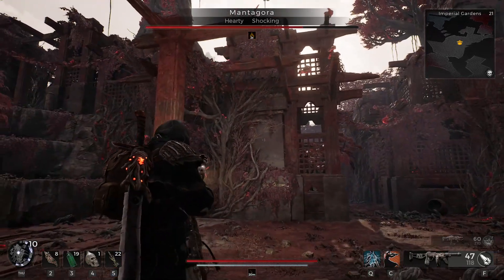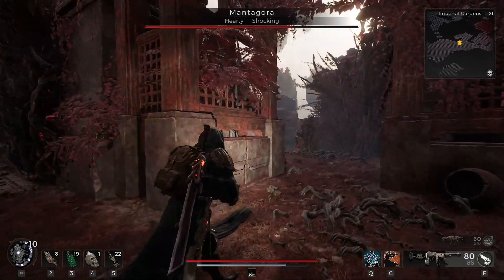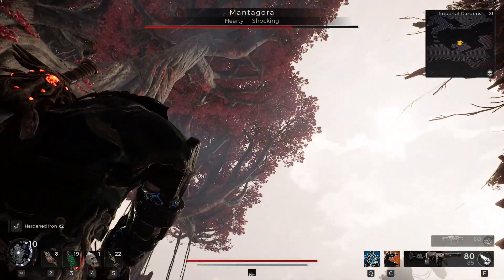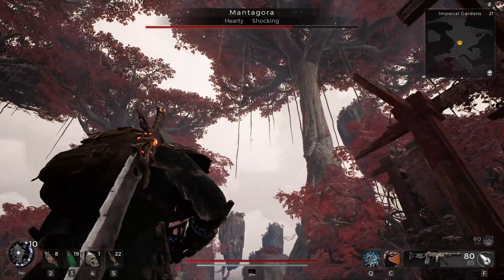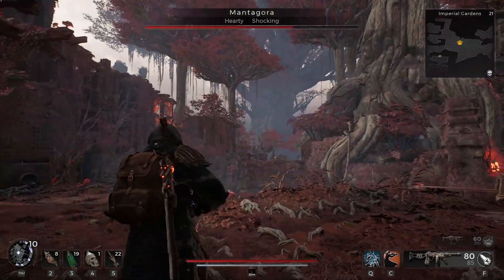In order to get your hands on this mutator, you need to make it to the Yaesha world. It's preferable that you're doing this in adventure mode. Complete the Yaesha world in campaign to unlock adventure mode for it, then keep re-rolling the adventure world until you start at the Red Throne — I'm not sure if you can do it from the Forbidden Grove.